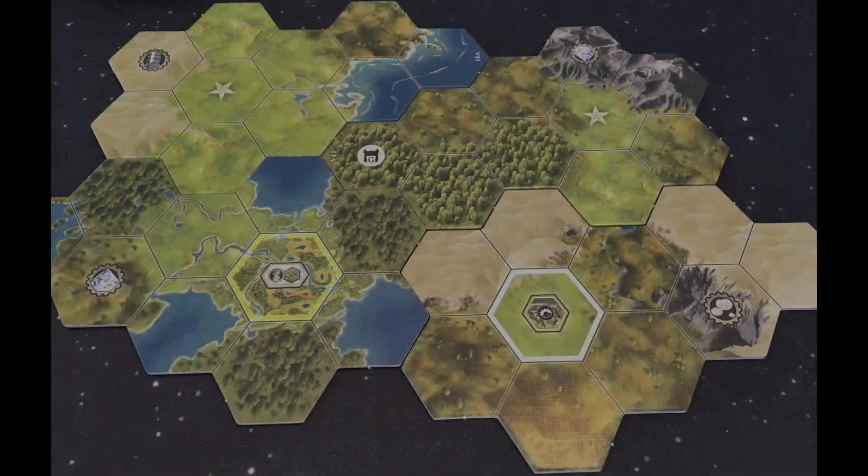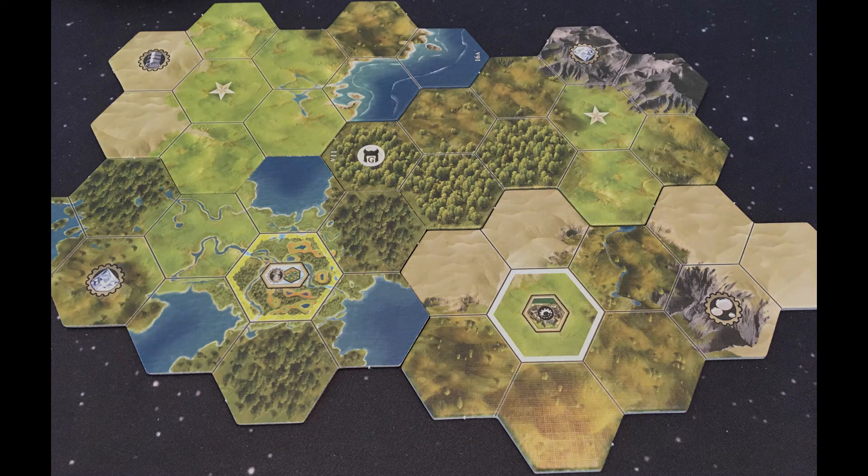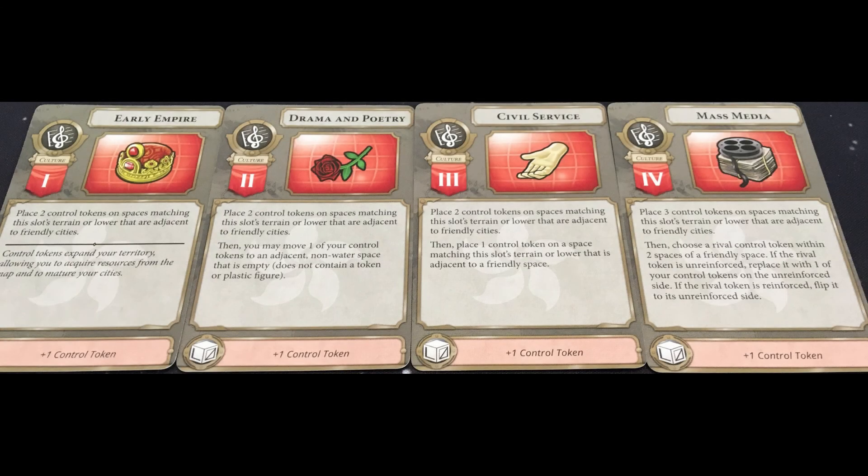I've set the game up, read through the rules, and looked at the components, and I'm intrigued by a few things. Number one, it has this action selection card row where the longer you go without taking an action, the more it slides over to a more powerful space — encouraging you to diversify your actions. If you take the same action repeatedly, it won't be as powerful. It also has tech upgrades where you can upgrade those cards.